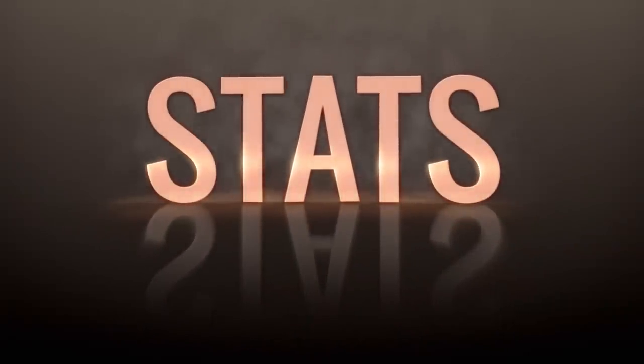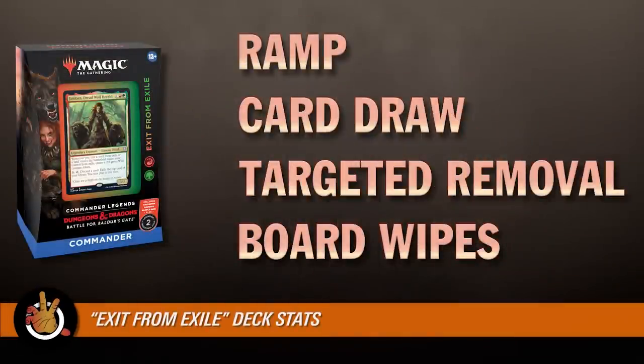Wizards has been doing a great job giving pre-cons great stats for the past two or three years. Let's run them down. Ramp: 21 cards. That's a lot — though some are five- or four-mana ramp spells that don't always work out. It's interesting because you're trying to play stuff from exile — is it satisfying to get the effects and then play a ramp spell off it? Maybe if all of them give you a 2/2 wolf on top, so you can ramp up and do bigger stuff next turn.